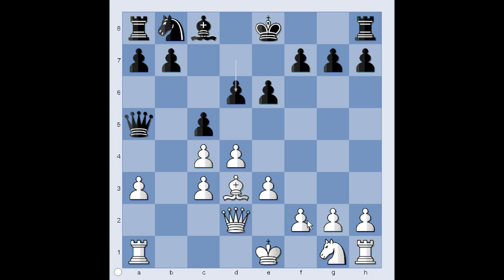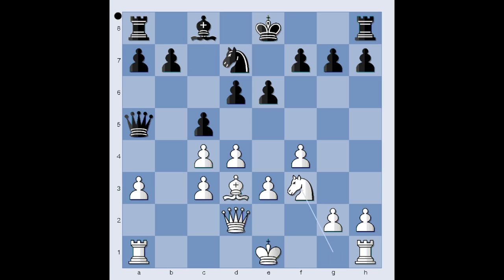We have f4 by Svidler. And now knight to d7. Knight to c6 is the standard move, but we have knight to d7, and now knight to f3. This position was seen in the game Susan Polgar vs. Lombardi in 1985, where Lombardi played knight to b6 and the game was drawn.